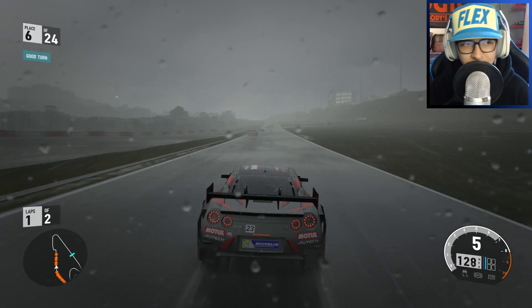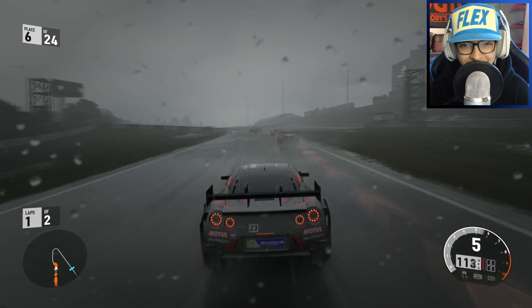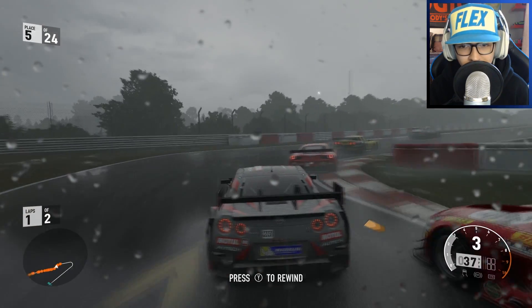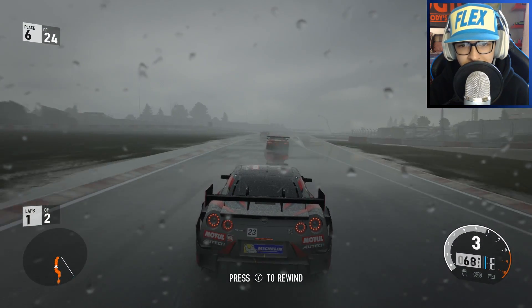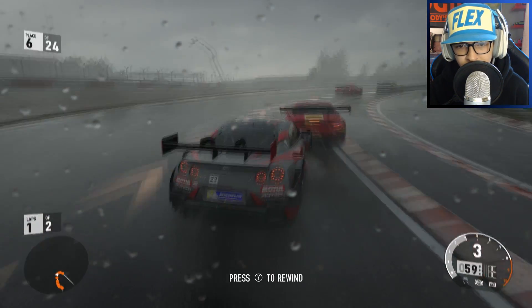He said he had traction control off and that was probably the worst mistake he could have done, because he went on this track and it was just terrible for him. But he said he actually drove a lot better on this track when it was raining than he did on actual asphalt when he was doing the races with no traction control on.